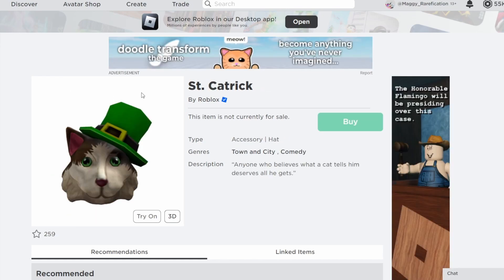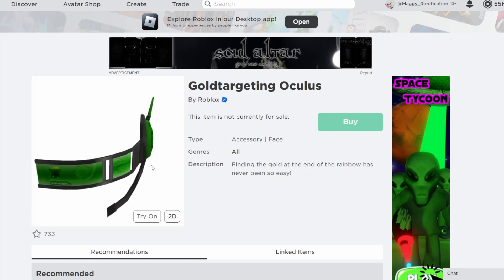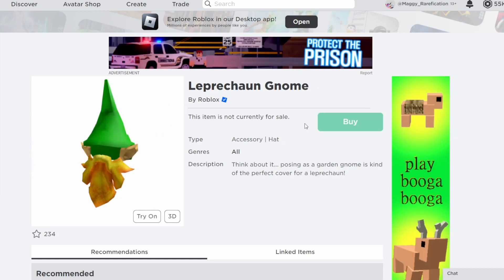Next is the Sham Cat Trick. They just made the Steampunk Cat limited recently, so it might be too soon for another cat head — but it's still a possibility since it is St. Patrick's Day themed. Right over here there's also the Gold Targeting Oculus. From the front it doesn't obviously look like a St. Patrick's item, but the description references St. Patrick's Day and it is a green item. Roblox might end up missing it though, which is why it's lower on my list.